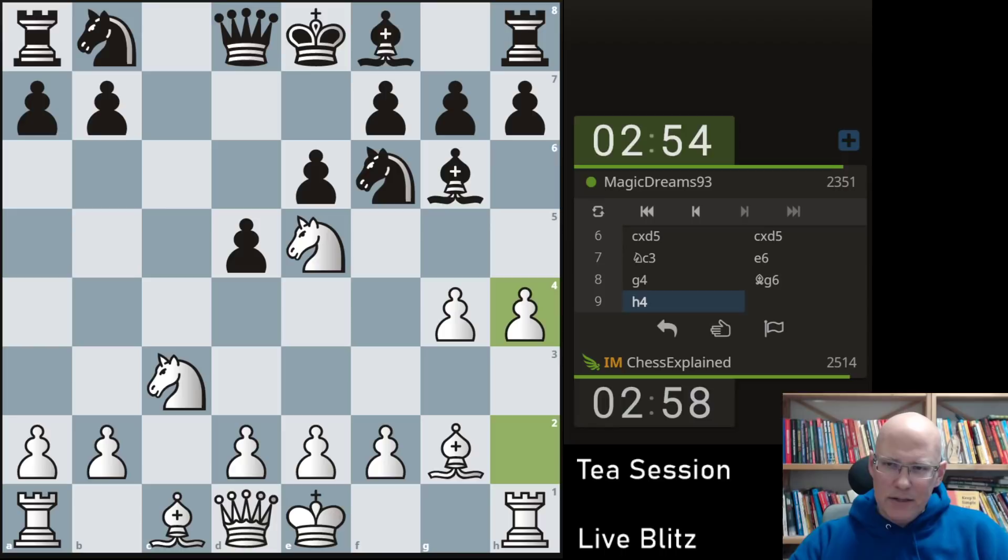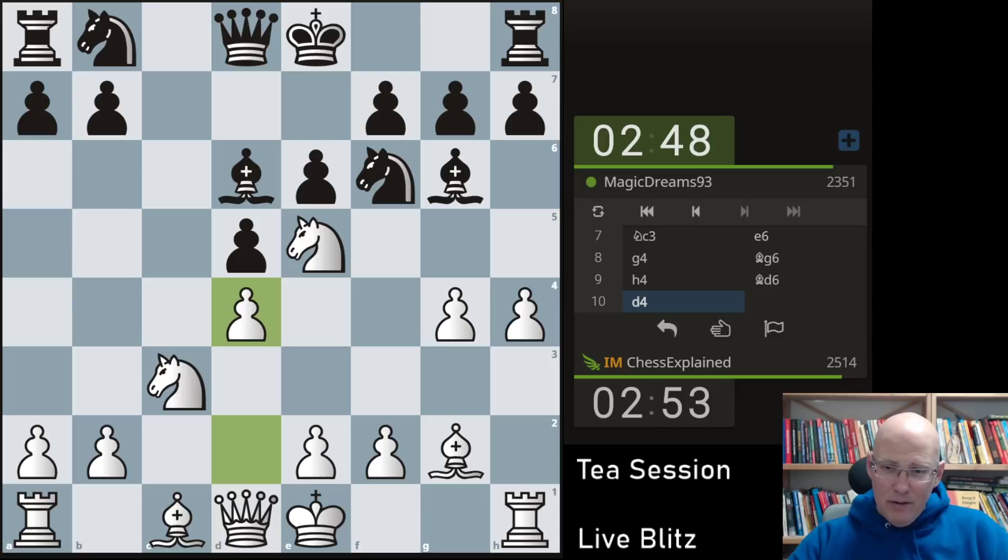This is a pretty nice variation for white. I think d4 is right. I can never quite remember these lines — it's well known for a long time that black shouldn't play like this, but I keep forgetting why exactly. I know h4, g4 and so on, but I'm always uncertain about the move orders. The important point is that bishop takes, d takes knight, g4 fails to queen a4 check — typical motif.